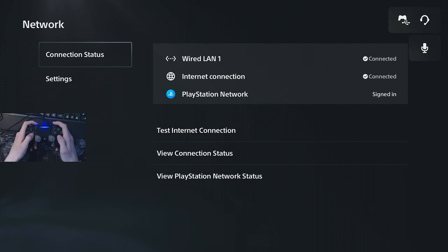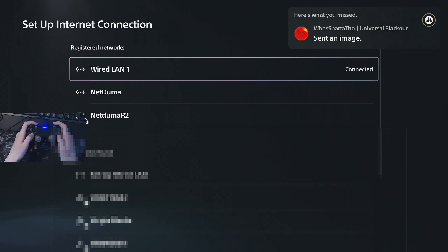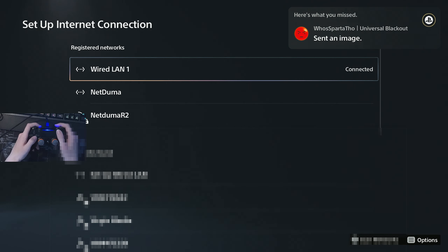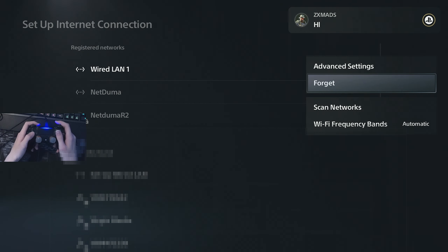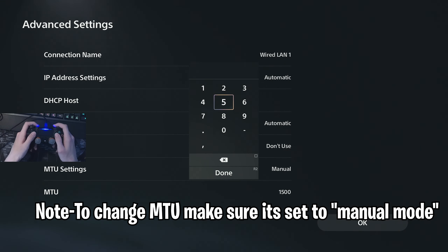Once you've booted up the account you want this camo merge to happen on, go to your network settings and go to the network that you have active right now. Press options on that and go to advanced settings. Once you're in advanced settings, go to MTU and change it to 666.